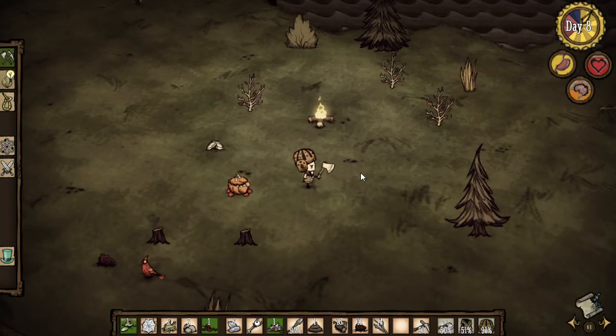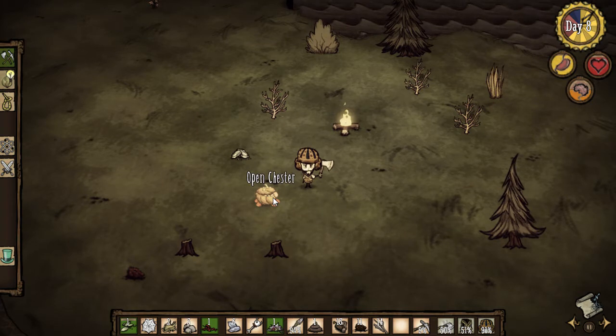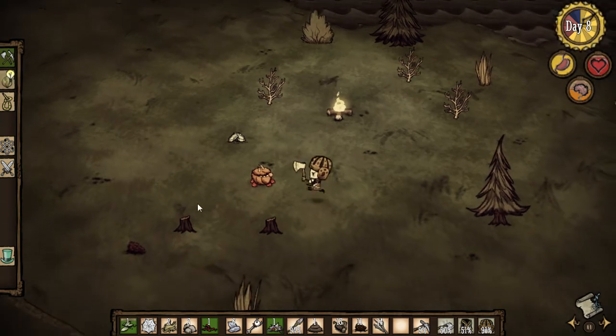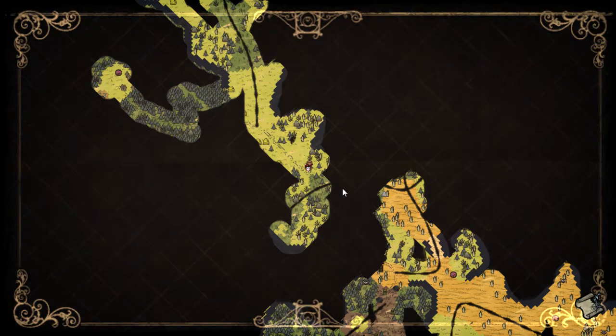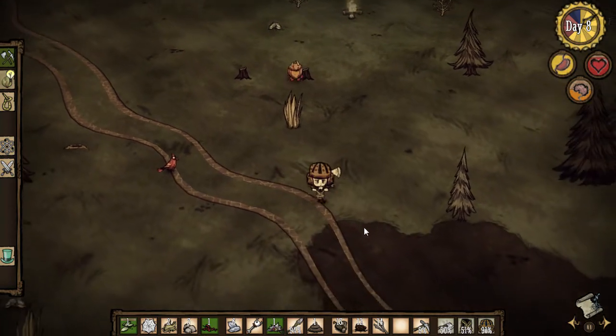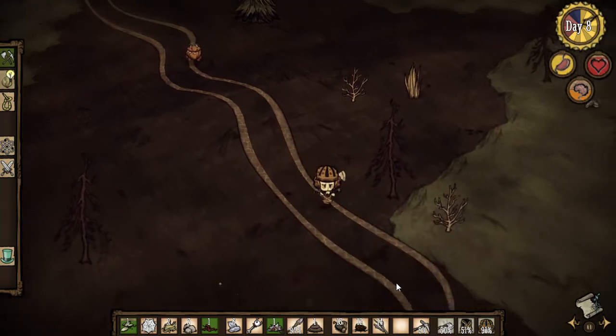Hey everybody, it's the boy celery stick. Wow, it's day eight, we're surviving. We got a still bit of a campfire left from last time. Chester's panting and all drooly and slobbery. Last time we managed to build a fire pit, and now we still gotta go find some stone so we can build a science machine. It's really important we get that science machine set up, so we're still on the hunt for elusive stone.